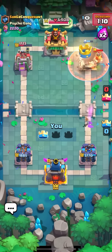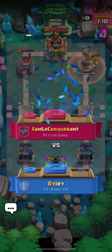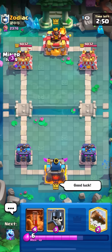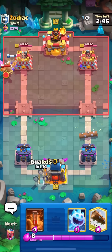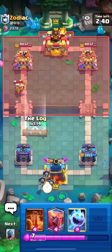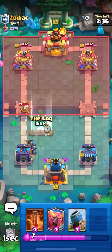Goblins for the goblin barrel — only take one hit. I have a really solid lead now, up 800 damage. Just gonna go for monk on the knight. Poison on the inferno tower — had to predict the princess. Going to log on the goblin barrel. Gonna mortar right away — I don't want him to start rocket cycling. The mortar went a bit too high but I should be fine.